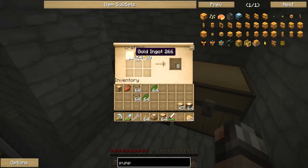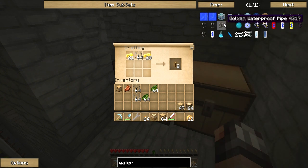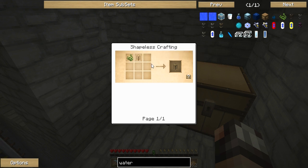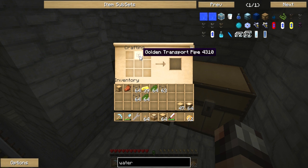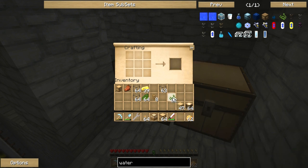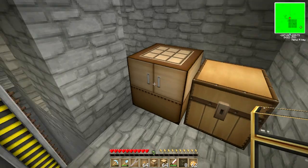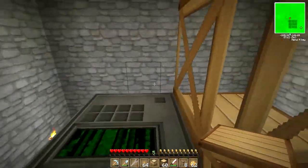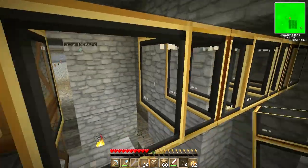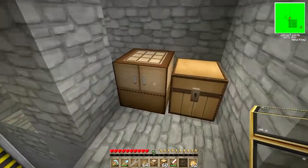We still need to make our waterproof golden pipes to get that lava sucked out as fast as possible. Look at that proboscis — it's going all the way down. Let's get crafting on these golden pipes. A golden waterproof transport pipe is made from golden transport pipes and cactuses — golden transport pipe plus waterproof pipe equals golden waterproof pipe. Let's pipe it out of the top of the pump, then run it this way and then down.